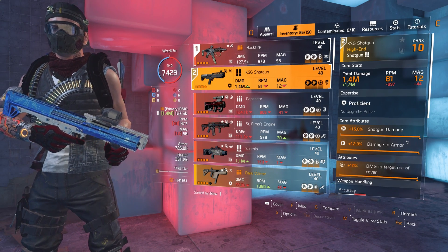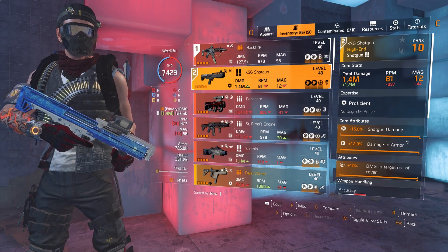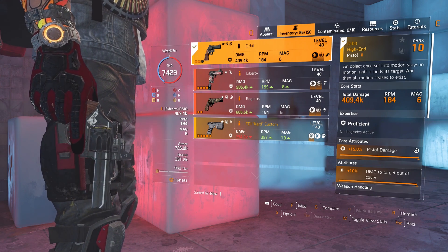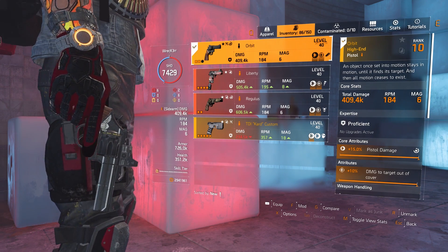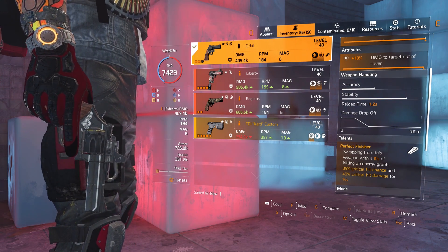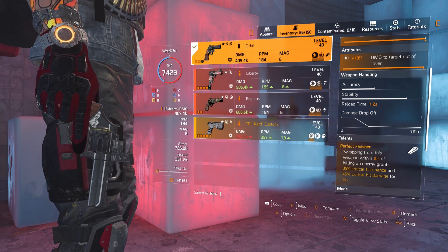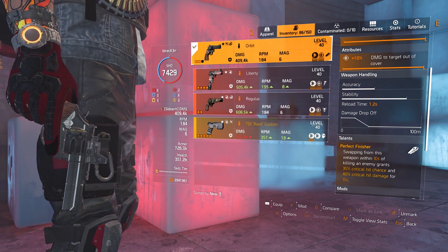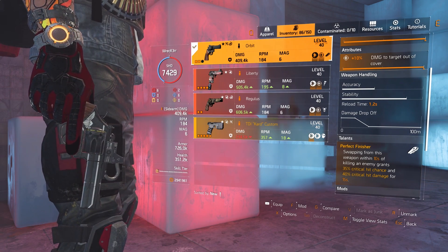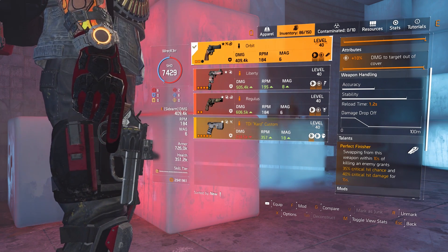The secondary doesn't really matter — I'm running a fully maxed KSG shotgun in case I need it, but I never do, so use what you prefer. For the sidearm I'm running the Orbit to gain even more critical hit chance and critical hit damage. I kill an enemy, swap to my primary, and get a buff of 35% crit chance and 40% crit damage. On full stacks you'll be hitting 300% crit damage if you play the build right using the Orbit.